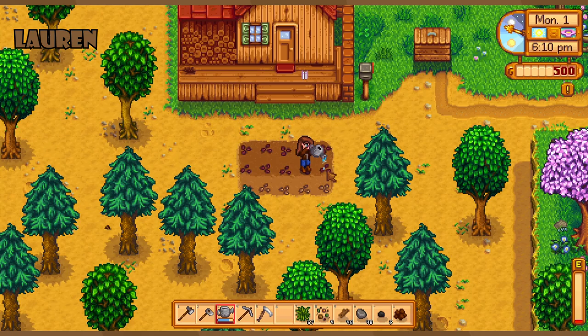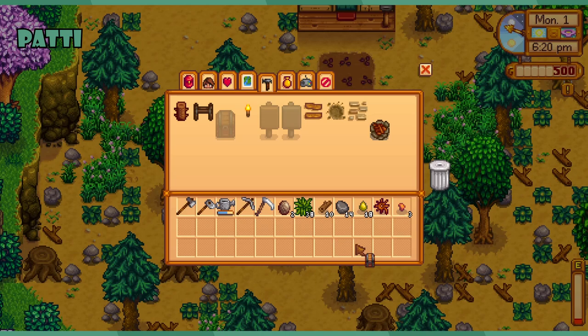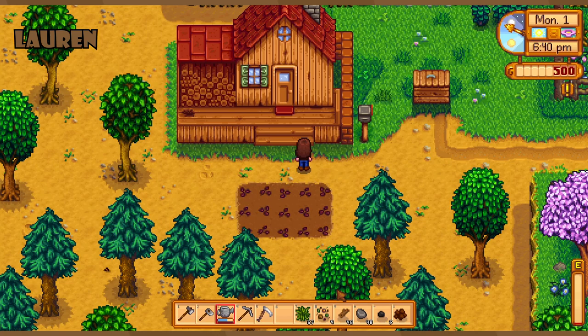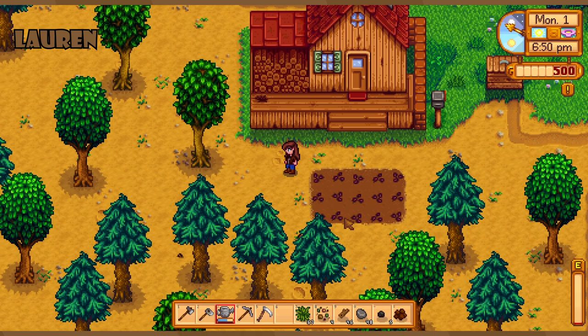I'm leaving a lot of my grass alone so that when we get a silo — which I think should be one of the early purchases — we can get a silo and then finish cutting all the grass and have a ton of hay right off the start. Sounds good. Our first building goal, aside from the silo, is to get the biggest barn so we can get pigs.